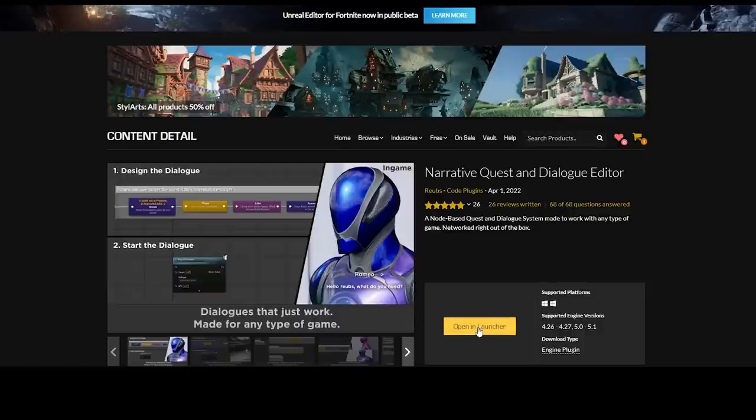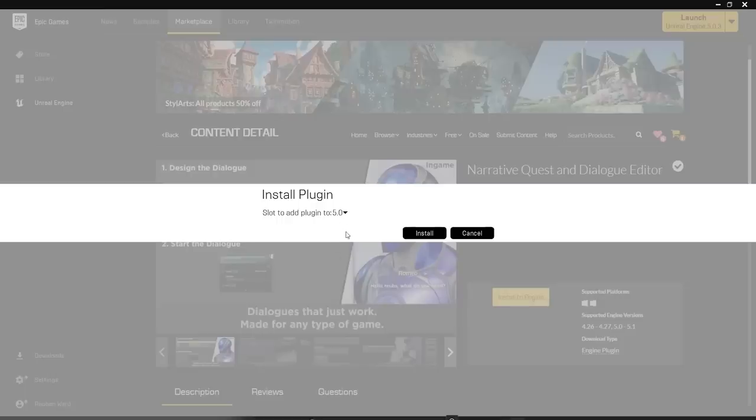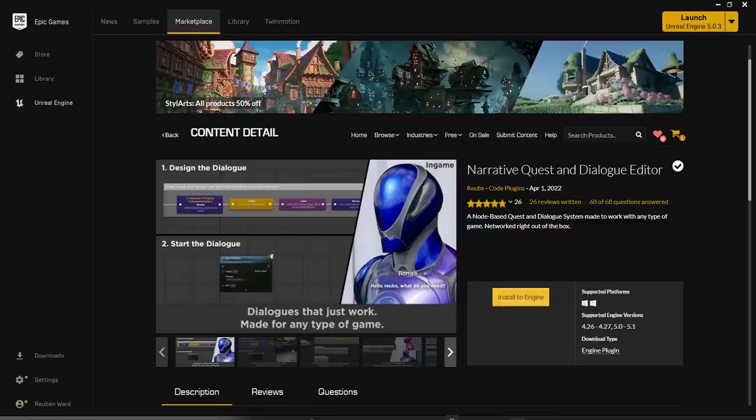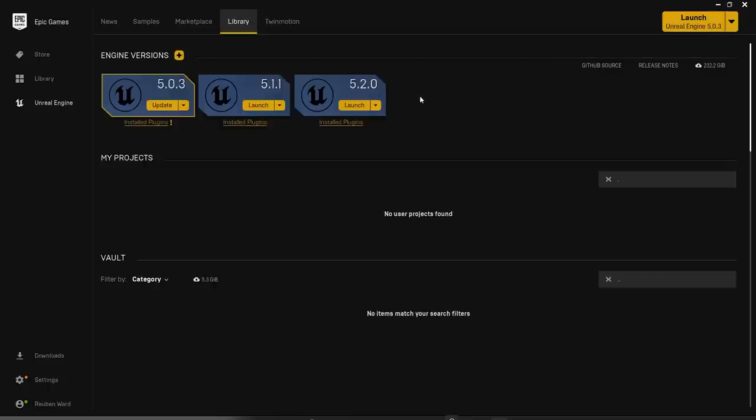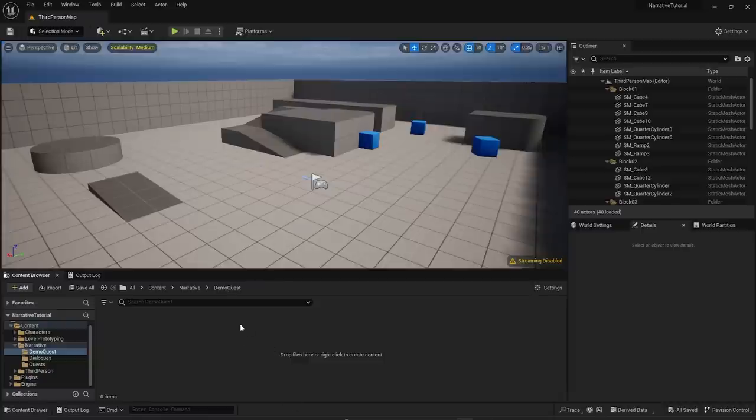Once you purchase Narrative, open and launch it in the Epic Games Launcher and click Install to Engine, then select Unreal Engine 5.2 from the dropdown and click Install. Once you've installed Narrative, open UE 5.2, go to Games, select the Third Person template, name your project — I'm calling mine 'Narrative Tutorial' — and click Create.